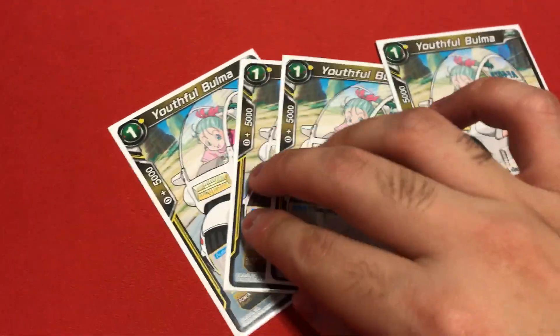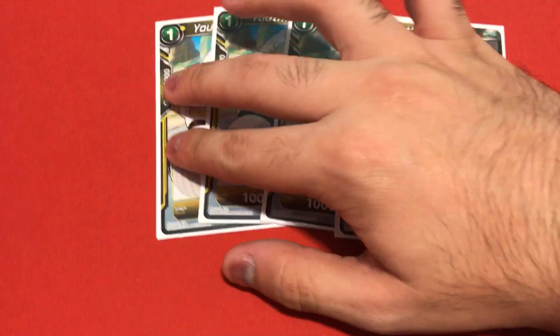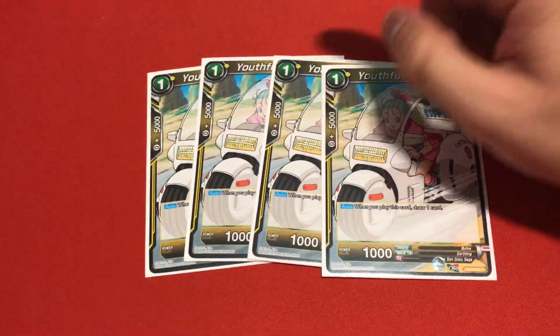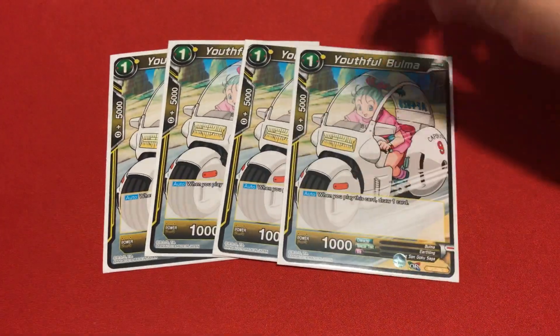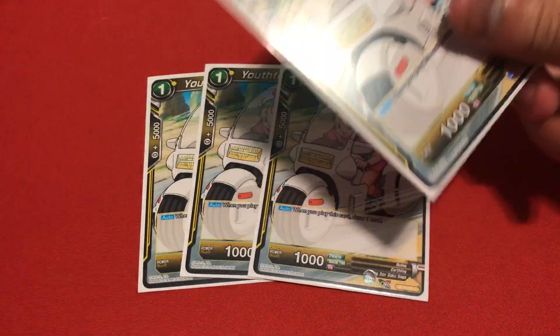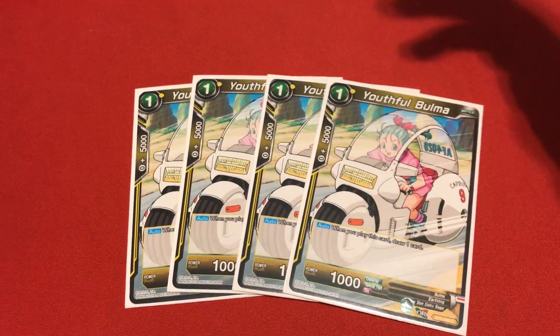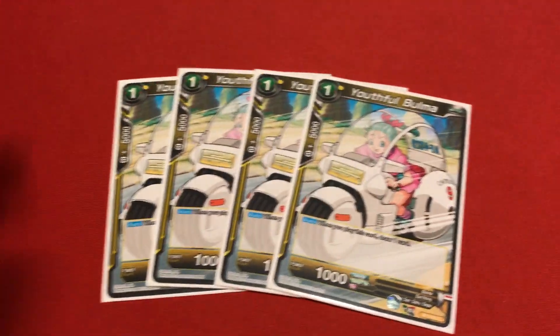Next, for draw power - because you need draw power in this game - I'm running 4 copies of UFO Bulma. This is the only yellow card that gives you draw power. She's a 1-cost and when you play this card, you draw a card. Pretty simple. You can also use her for comboing. Four copies of her.